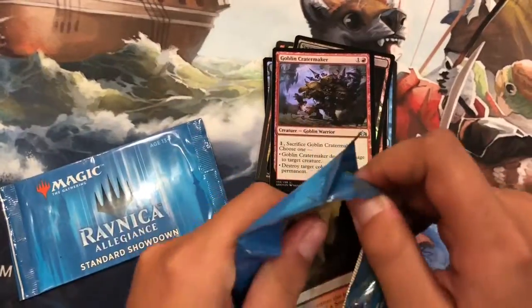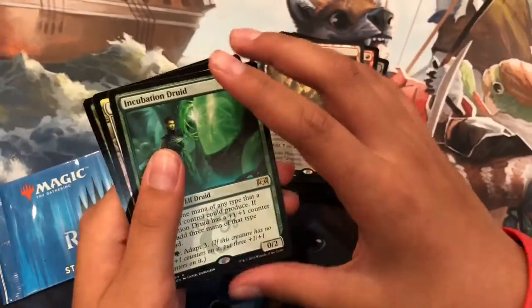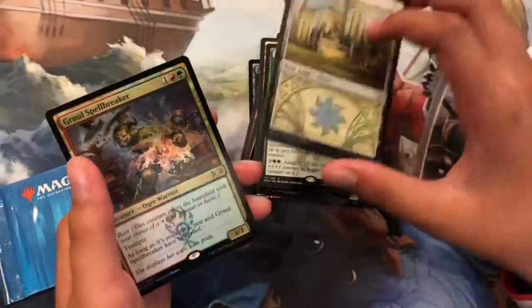Okay, whoa — Dragon Skull Summit. Incubation Druid, a Plains, and a cool Spellbreaker in foil.